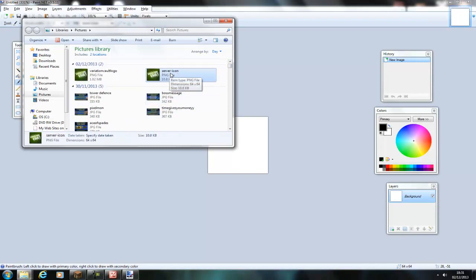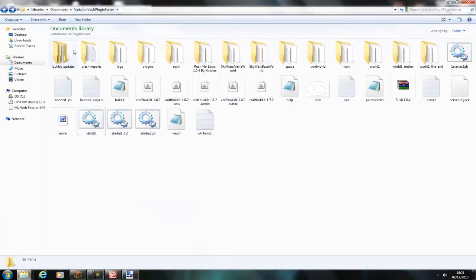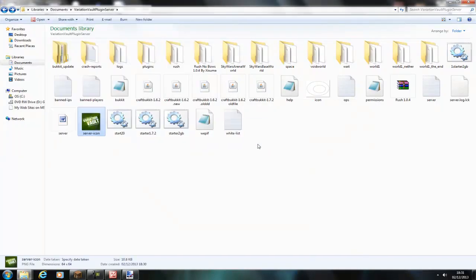So obviously just copy this file and then you want to drag it across to your Minecraft folder. This is just my Minecraft folder, it's got 1.7.2 in here. Just drag it across and then start your server up.